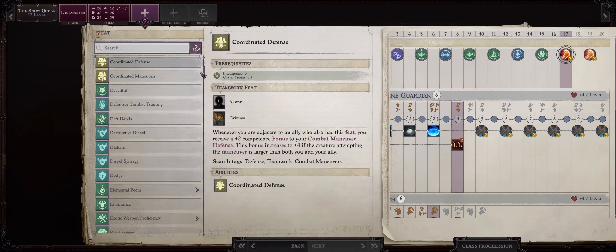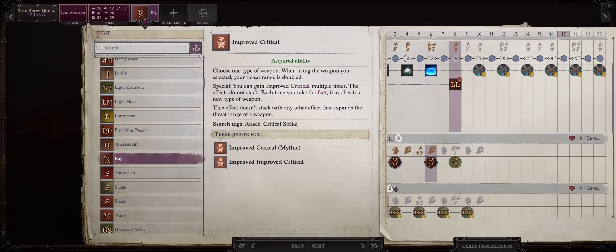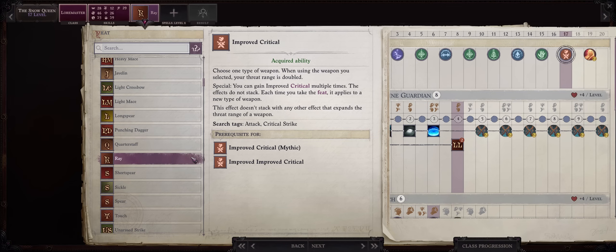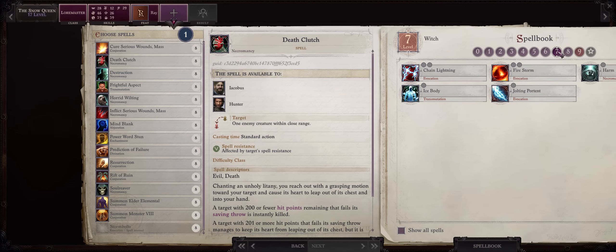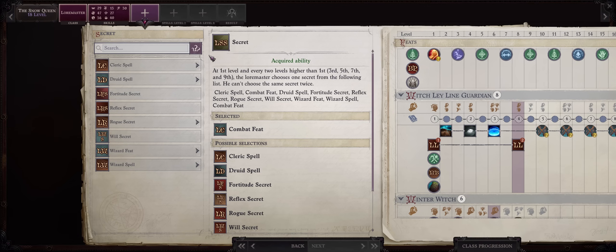For level 17, Improved Critical into Ray. By this point, your Hellfire Ray will already be at maximum power because of the Lich boosts, even with our delayed spellcasting from Sorcerer and Ley Line Guardian. And essentially, if you critical, you'll get even more damage. But even without criticals, your Cocytus Ray will still one-shot pretty much almost anything. Now for your level 8 normal spells, they kinda don't matter too — the Lich ones and the Metamagic-boosted spells like Chain Lightning are way better. Just pick Frightful Aspect here.